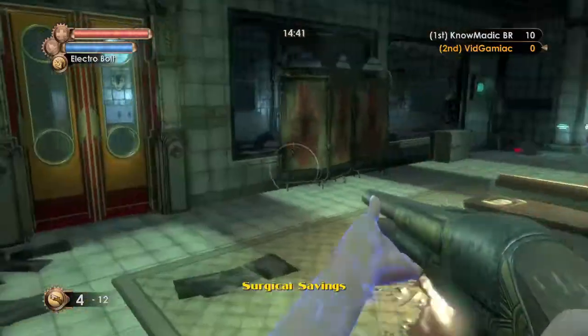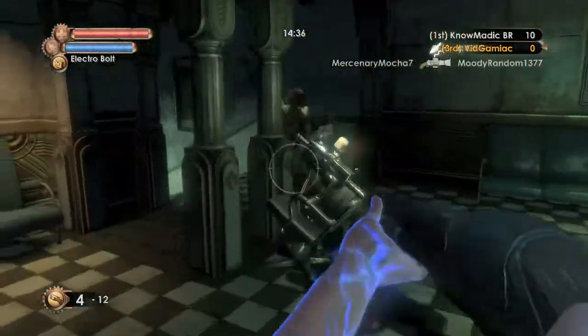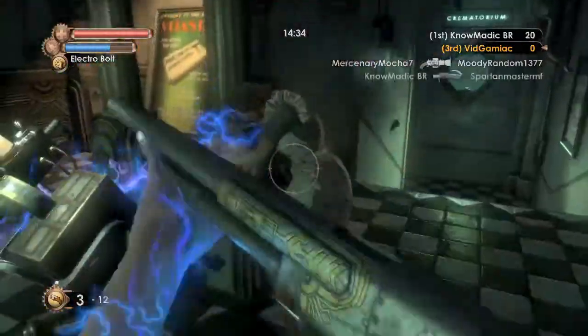Pretty much you start off with a shotgun, a pistol, and the Electro Bolt Plasmid. You just have to walk around the map — you can do this in any game mode. I'm doing this in Deathmatch right now.